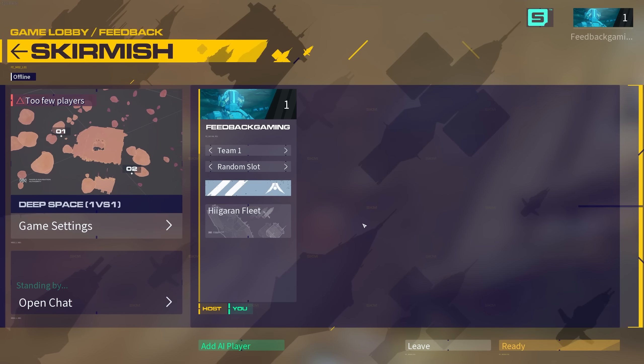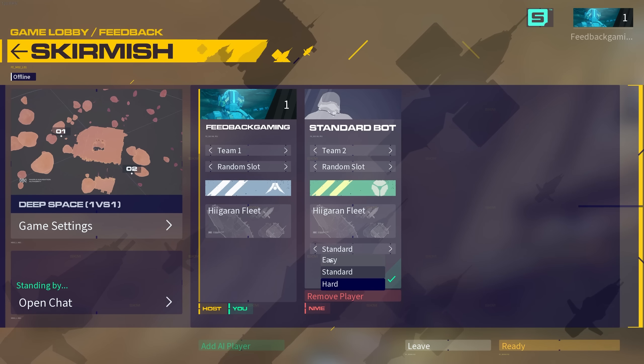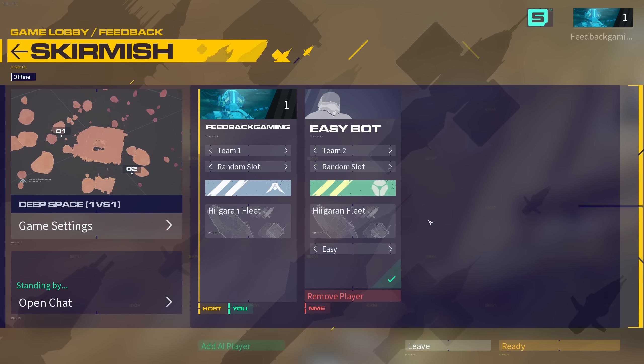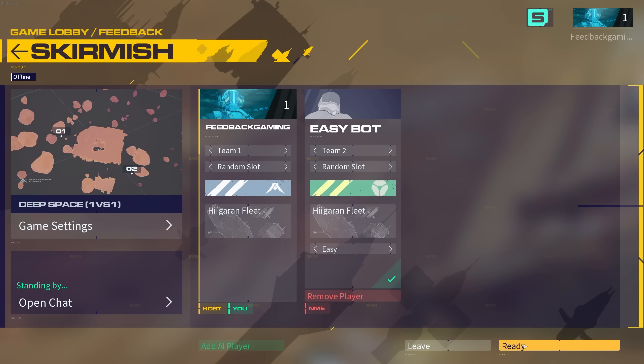What we're going to do is with my incredibly small knowledge of Homeworld 1 from many, many years ago — yes, that's right, I'm old — I'm going to see if I can defeat the AI on easy. So I start in this location here. This is the map and this is where they start. Now I need to dig into some 25-year-old memories and see if I can remember the game. This should be fun, right? Ready? Let's go.